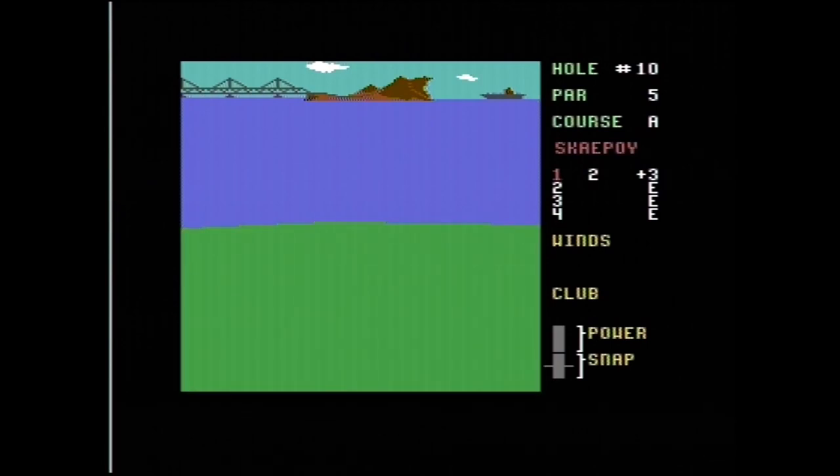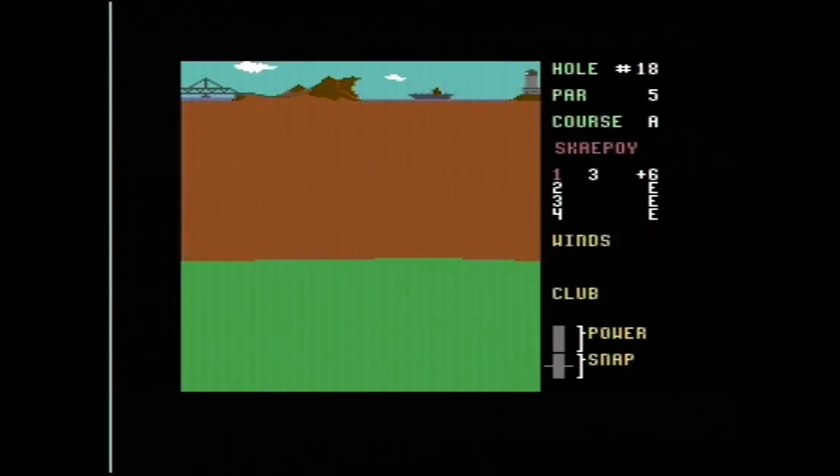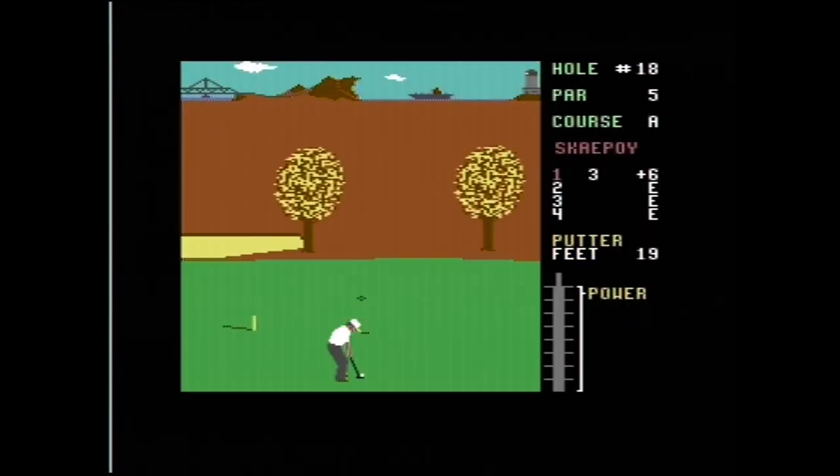Executive Leaderboard still doesn't feature real-world golf courses, which World Class Leaderboard fixed later on, but I'm not that particular about that sort of realism. In fact, I prefer the game doing its own thing so well that it doesn't matter if it's modeled after real golf courses or not. I also did a comparison of the original Leaderboard some years ago, so that's another link you can find in the video description.